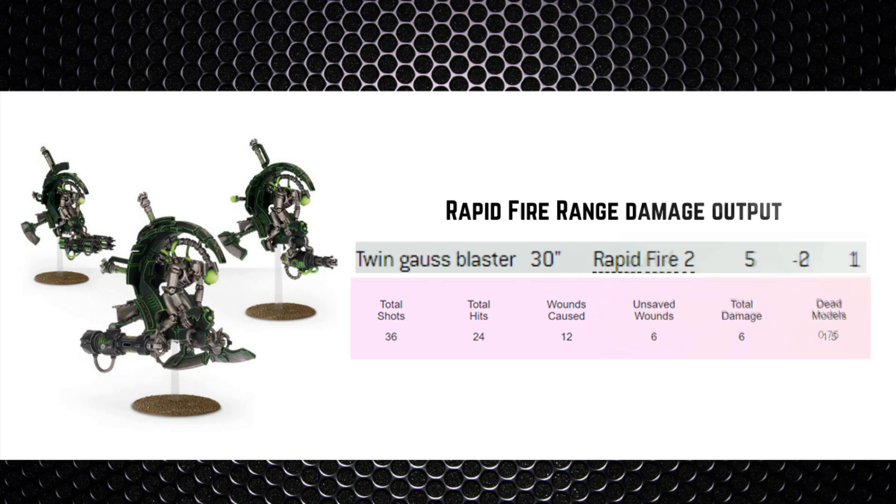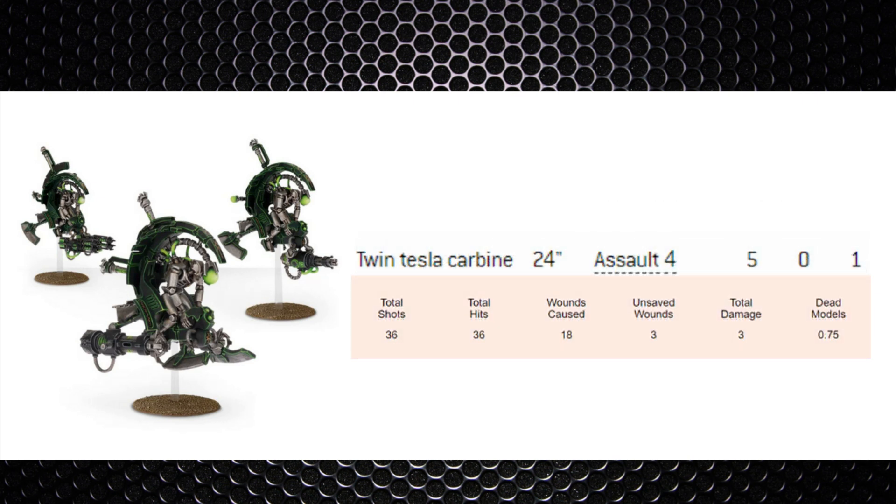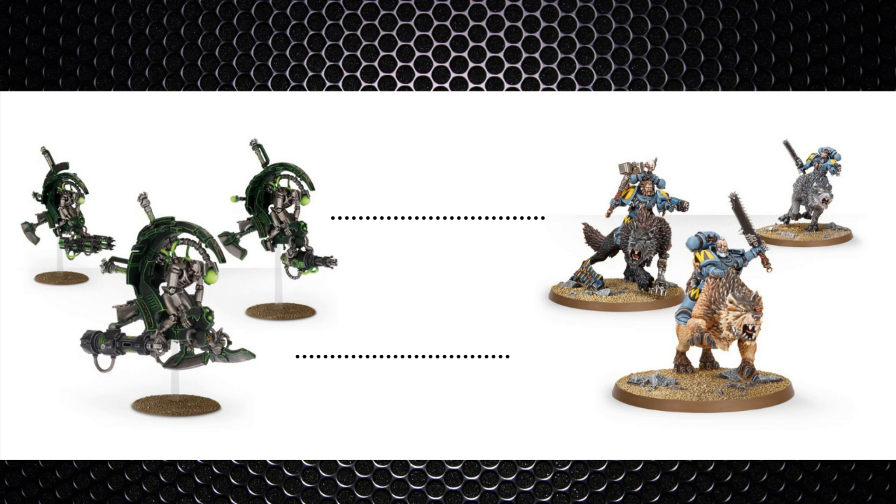At rapid-fire range that's 36 shots, 24 hits, 12 wounds, 6 unsaved — removing 1.5 models. For the twin Tesla Carbine at 24-inch range, Assault 4, Strength 5, no AP, 1 damage — 36 shots should get 36 hits once sixes explode, causing 18 wounds and 3 unsaved wounds, totaling 3 damage. The Tesla weapon averages the same as the Gauss weapon at max range at 3 damage, doubling to 6 at rapid fire. Each Thunderwolf at base is 45 points, rising to 65 with storm shield and thunder hammer — so this damage output matters. Clear these units before you lose the chance.